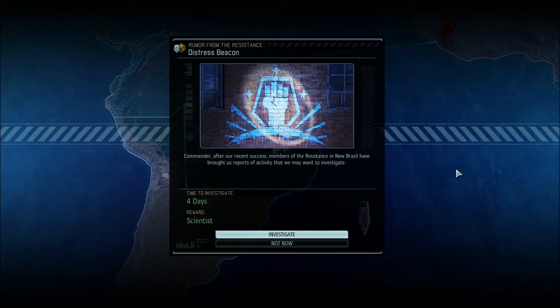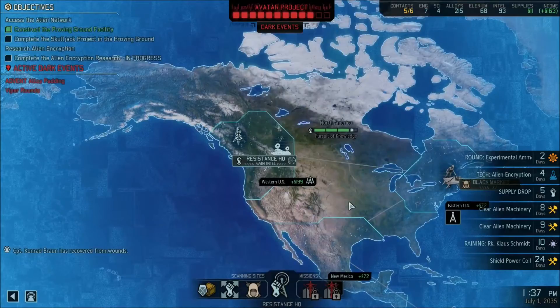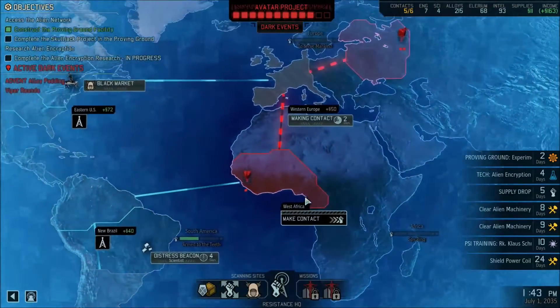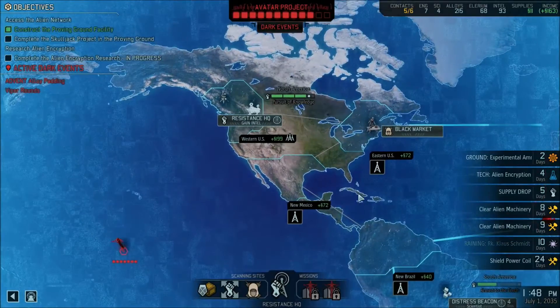Welcome back to XCOM 2. We've just jumped back in and this is the first message that has popped up - a distress beacon. After our recent success, members of the Resistance in New Brazil have brought us reports of activity we may want to investigate. It's four days to investigate and it'll give us a scientist. We don't really need a scientist so I think we might just skip out on that depending on what else is around.